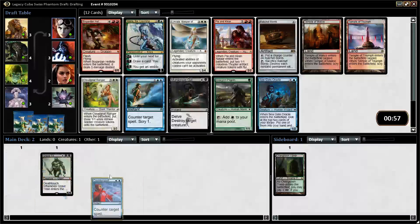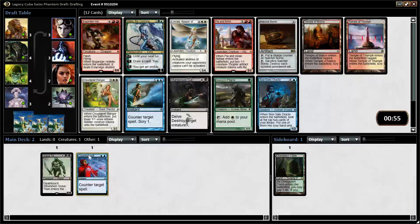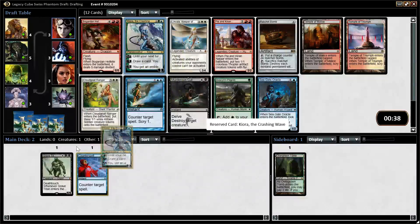The nice thing about even mana costs is that most Wraths are at even mana cost. This is really unfortunate, because there are three cards we would take for our growing control deck here, but we can't play any of them since they're all odd mana costs. So I think what I'm going to do is take Kiora. Kiora seems decent. Yeah, let's take Kiora here.